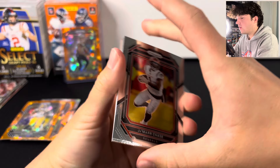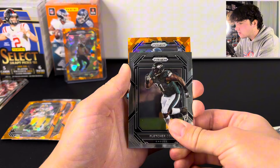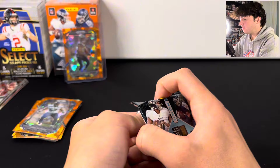We got Marcus Allen, here's Fletcher Cox. Ooh — rookie! What's that team? Seahawks — Charles Cross. Not really sure what he's doing, but that is our last rookie of the orange ices in there.